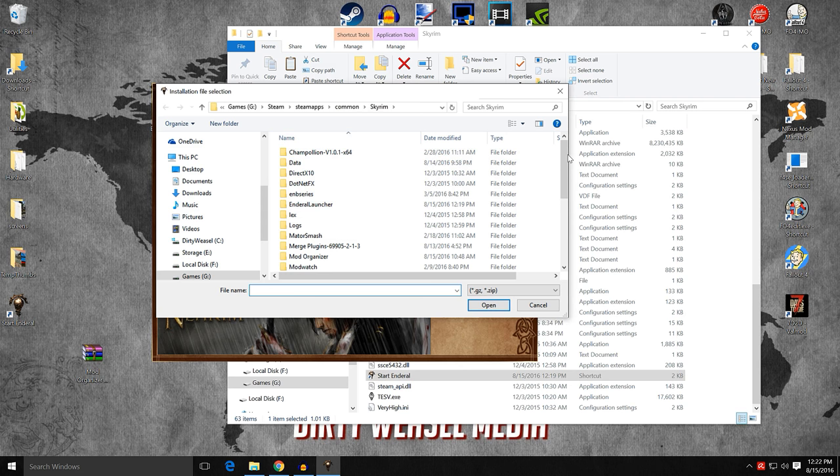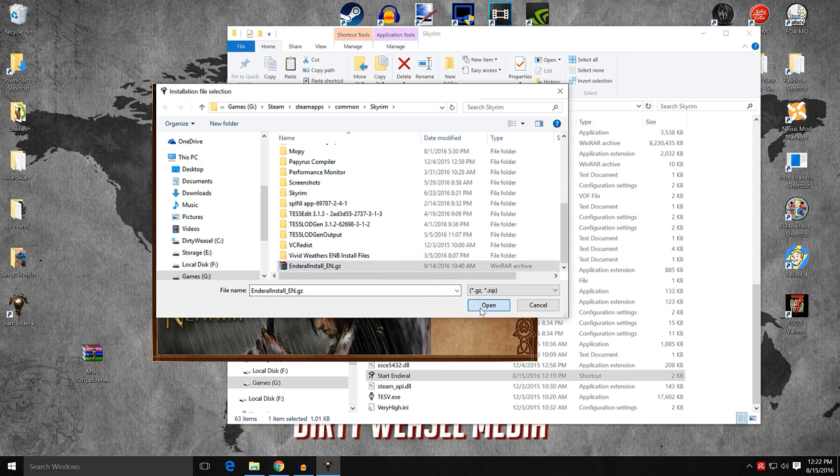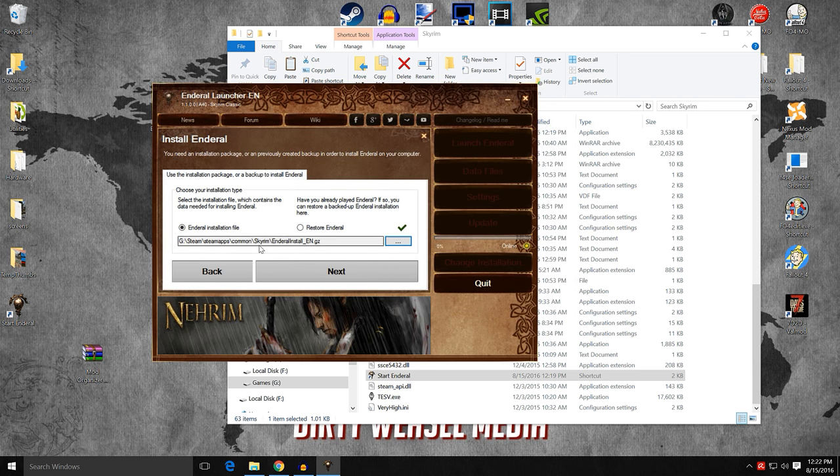We go into Skyrim, scroll down, and there's the Enderal .gz file. Open that up. Now we have the full path: Steam/Steamapps/Common/Skyrim/Enderal/Install/English.gz. Click next. A backup copy of your Skyrim folder will be created — it will take all the files it removes from Skyrim and put them into a backup folder so you can reinstall them later. It will put it all back; I've tested it a number of times and it's perfectly safe. Click next, and then start the installation.